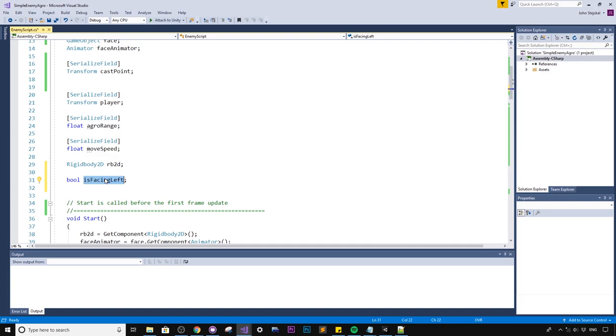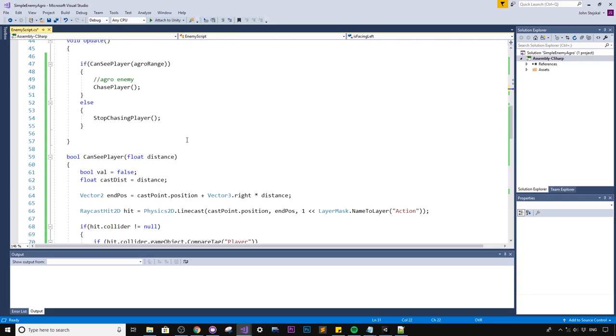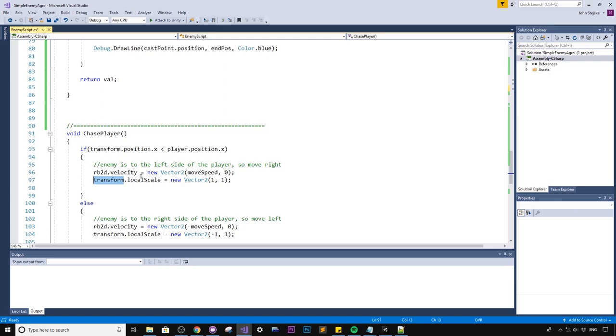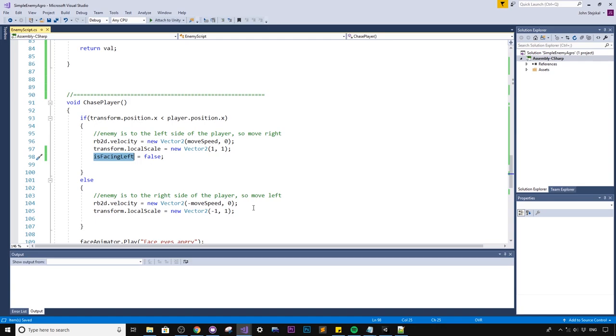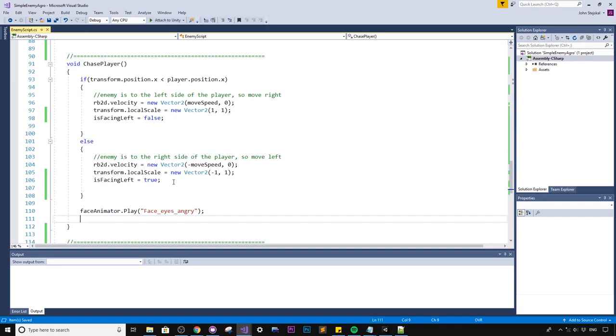I'll create a bool called `isFacingLeft`, defaulting to false since the enemy graphic faces right. In the ChasePlayer function, where we determine which direction to move, we also update this property: when moving right (enemy is left of player), set `isFacingLeft = false`; when moving left (enemy is right of player), set `isFacingLeft = true`.